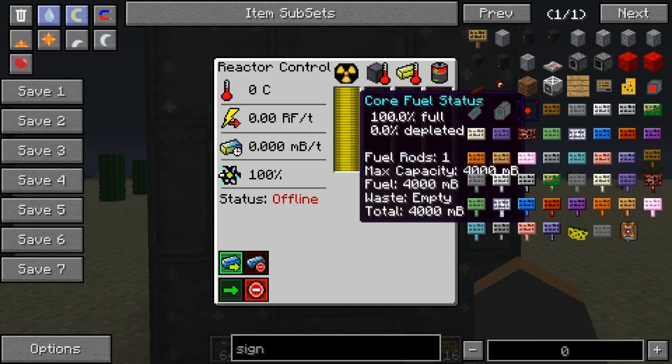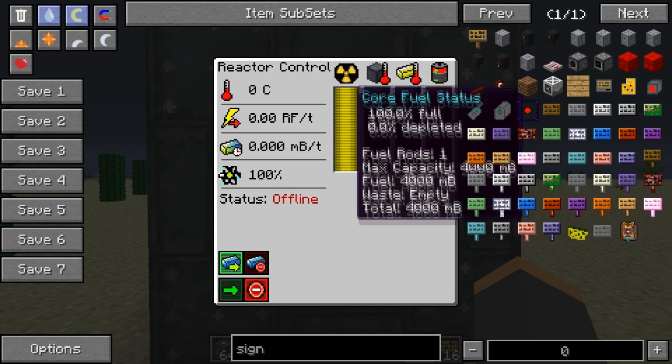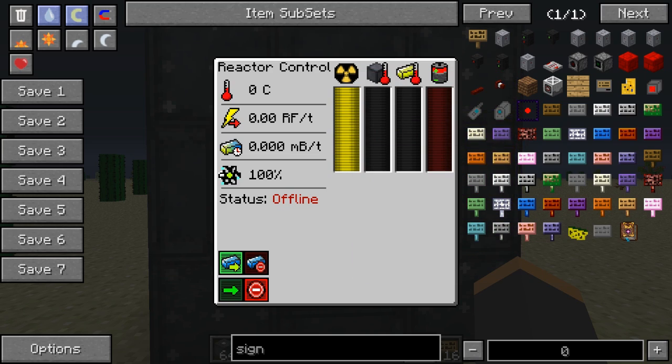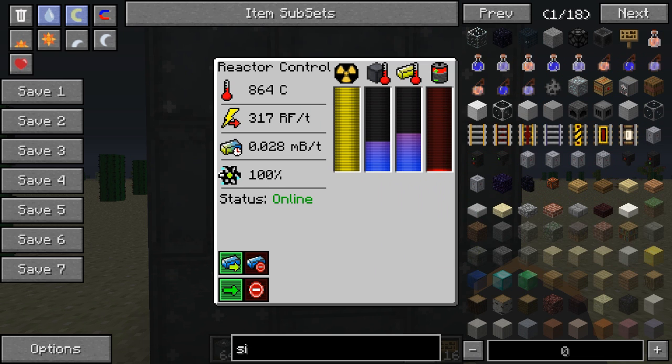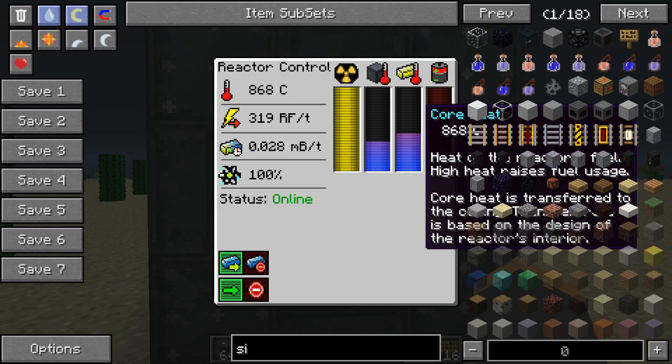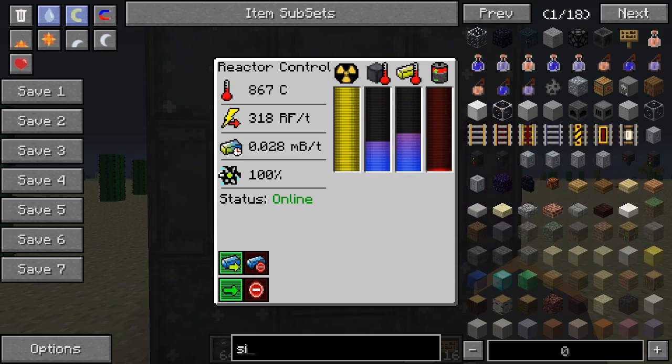Status is offline. Put the yellorium in the access port, 100% full, turn it online — watch it crank up. Power is already coming through, about 50,000 to 60,000 RF right now. Core heat and core casing heat — you can see that rising.